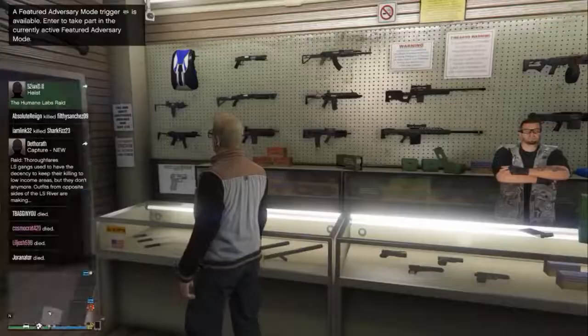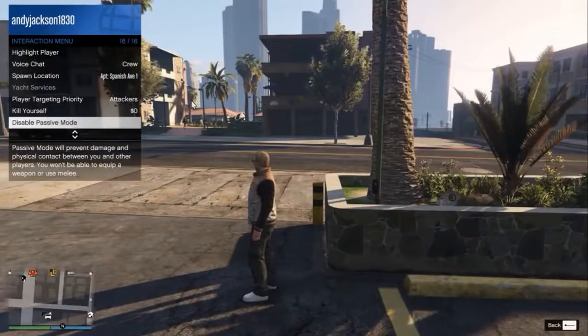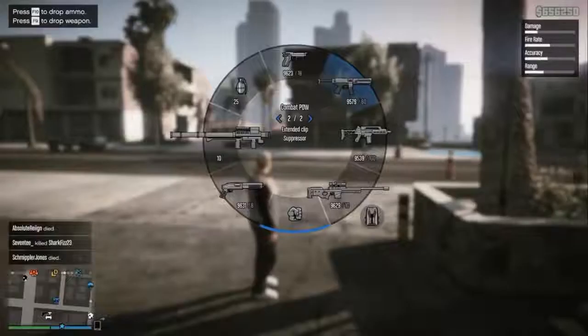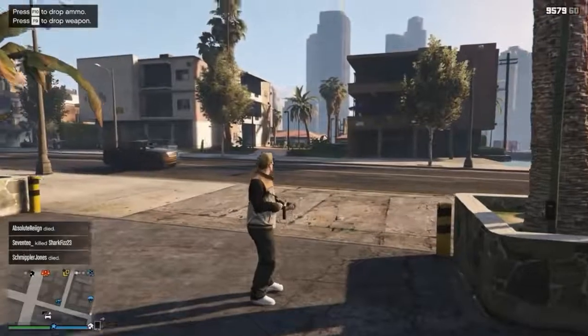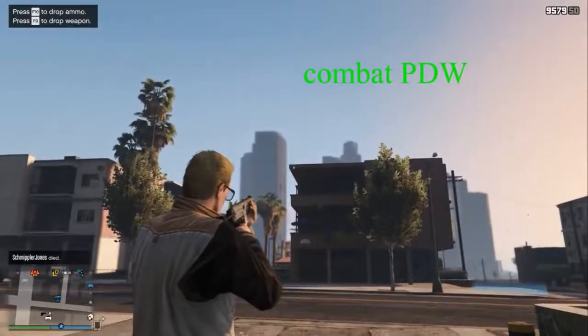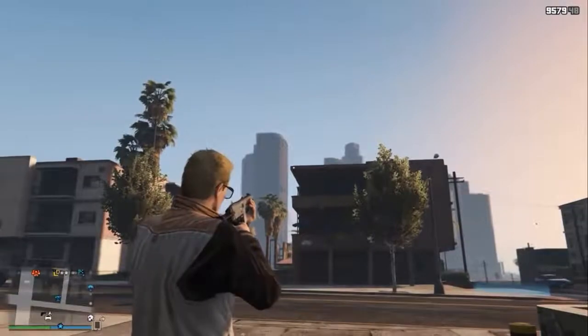Once the assault shotgun becomes available, it appears to be the shotgun of choice. I'm in passive mode here, so I can't bring any guns up. But the advantage to being in passive mode is nobody can come over and kill me while I'm just standing around. This is the Combat PDW — you can tell it's pretty quiet and nobody's calling the police.